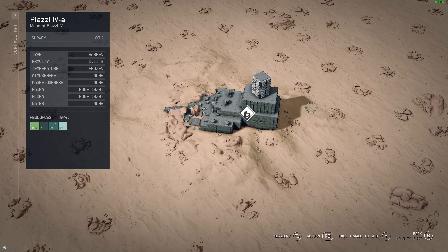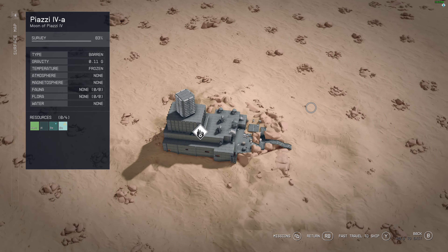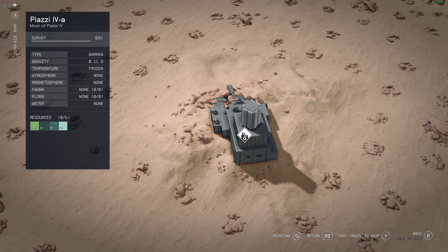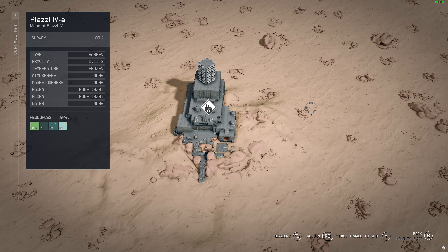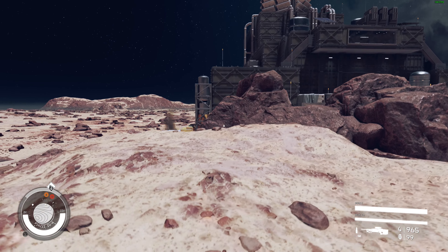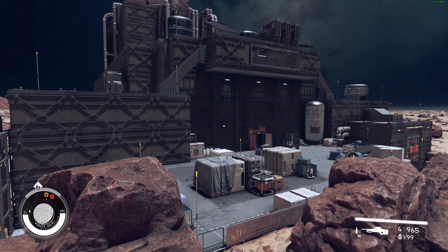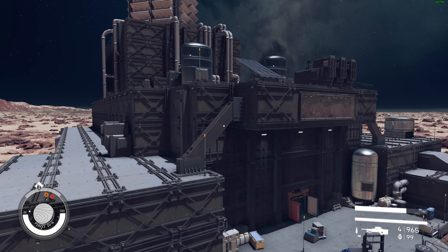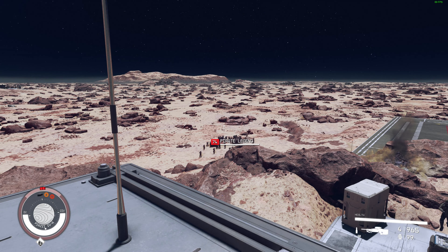For our last scenario, let's go to Piazzi 4A. I found a deserted mineral plant, which makes the perfect capture-the-flag location. I can spend some time defending the plant or attacking it. This plant has a lot of territory around it — it has some trenches, some rocks, good cover, good concealment, and also a good vantage point for starting the battle.